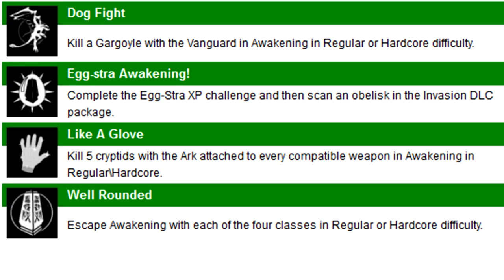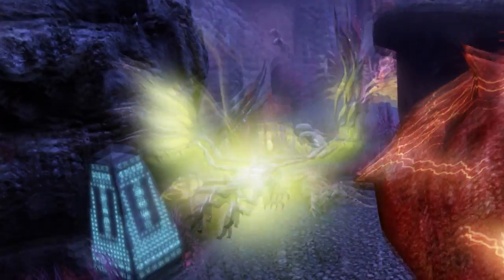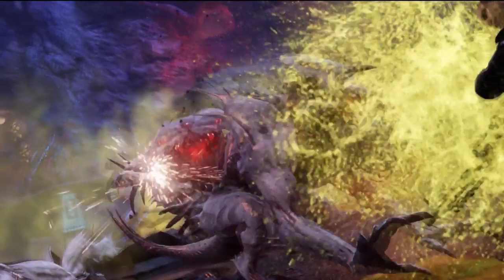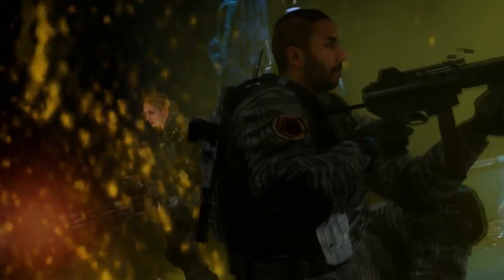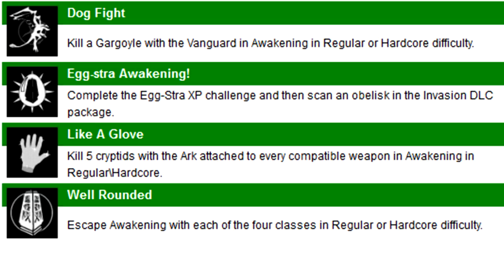The next 4 achievements are extremely interesting. The first one says Dogfight — Kill a Gargoyle with the Vanguard in Awakening on Regular or Hardcore Difficulty. I'll show you some of the Gargoyles on the screen — that's brand new in Extinction. Now a lot of people are saying the Vanguard is going to be a new weapon, but I believe it's going to be an attachment that you put on certain weapons. The Egg Extra Awakening achievement says complete the Egg Extra XP challenge — which is nothing new, we've had that every DLC — but then it says scan an Obelisk in the Invasion DLC package, similar to the last DLC's Destroy a Hive requirement.